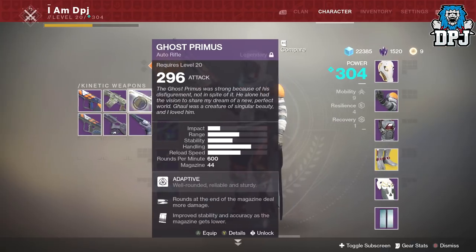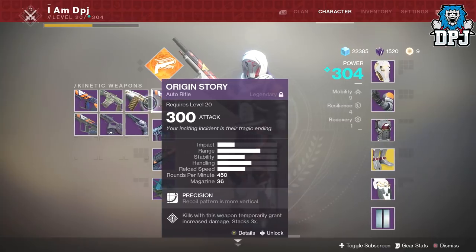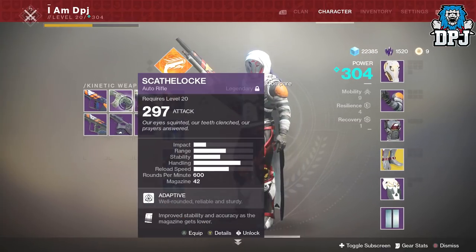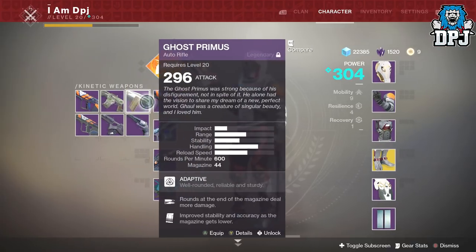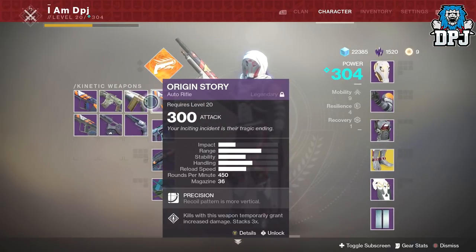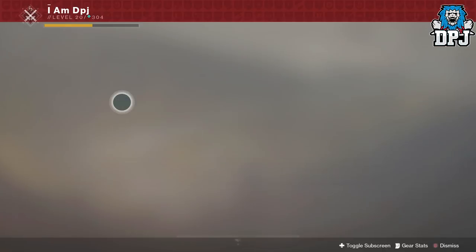These three auto rifles are the ones always put forward to me when talking about great kinetic auto rifles. If I'm talking about the Ghost Primus, people mention the other two and vice versa. Today we're going to take an in-depth look at all three weapons and tell you which you should be using in PvP. The first weapon we're going to look at is the Scathelock.